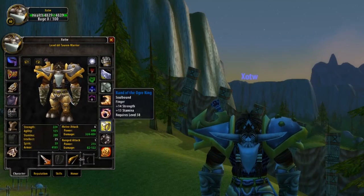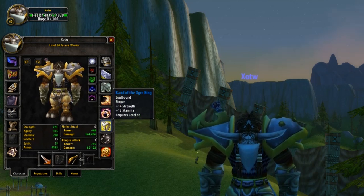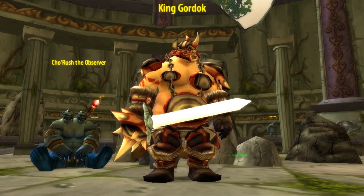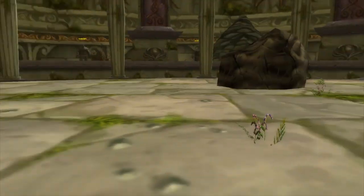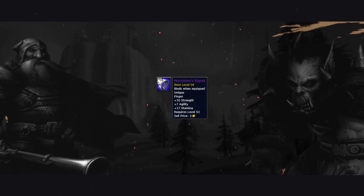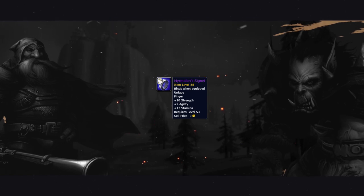Our second ring is Band of the Ogre King: 14 Strength, 13 Stamina — a huge bonus to two of our strongest stats. Band of the Ogre King drops inside the newly added Dire Maul North, dropping at the end of the instance from King Gordok, at about a 15% chance. With that in mind however, if you have the extra funds, a great upgrade from the Band of the Ogre King is Mimrodon's Signet. This however is a BOE world drop epic, so can set you back a lot of gold.